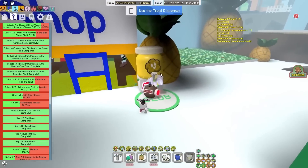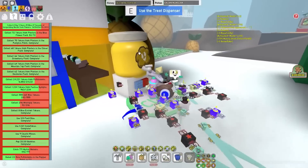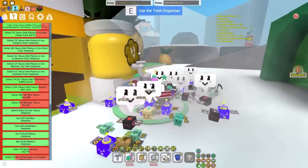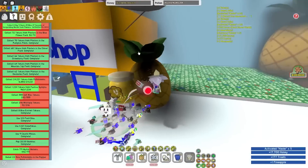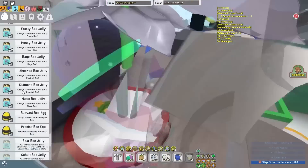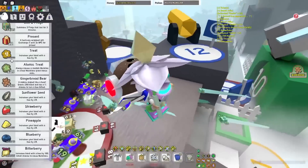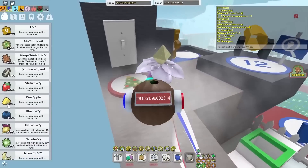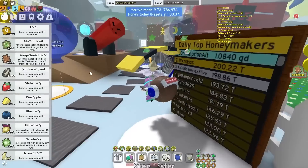Another thing I can think of is this treat dispenser. The only thing it's good for is clickbait videos — I'm sure we've all seen those videos on how to get 20 quadrillion treats. On the usefulness scale, I'll give this thing like a 3 out of 10, just because it's good for clickbait. It gives you like 177 treats — let me see how useful this is to my net worth. Yeah, those 100 treats really did make a massive dent. I got some honey, one pineapple — also pretty insane. I have over 110,000 pineapples, so thank you so much for the one single pineapple.